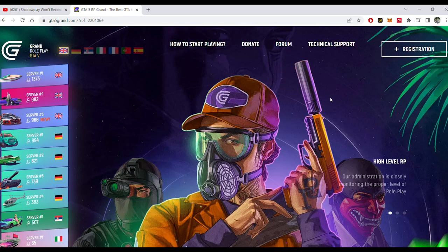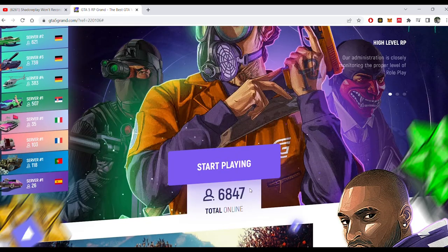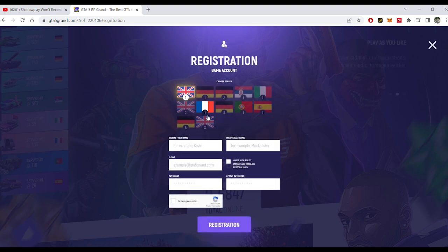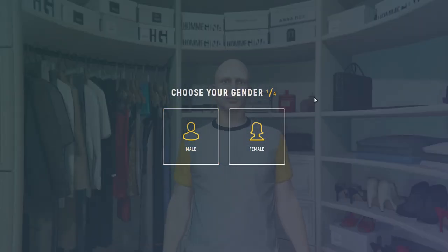First of all, if you want to play you will have to make an account. You can register using the link in the description — this is my referral link so please use this. Select the English 3 server; this is the server we will be playing on today. Everything is completely free: the registration, the download, everything is free. After you download, just start the launcher and make sure to select server 3 — the server that you made an account for. The only thing you need is a copy of GTA Online.